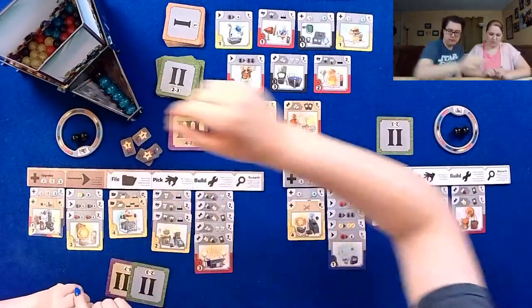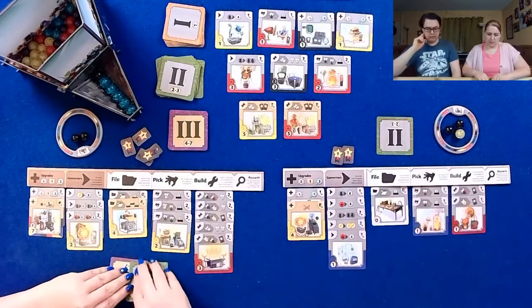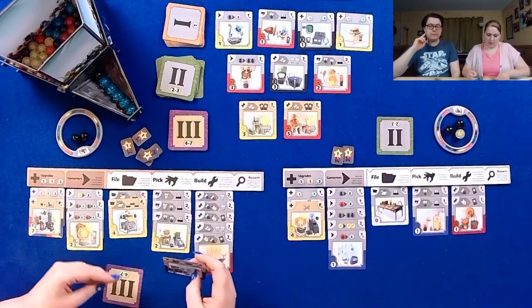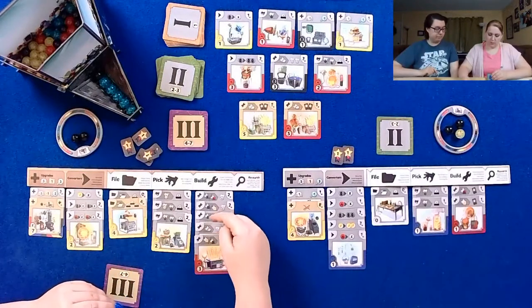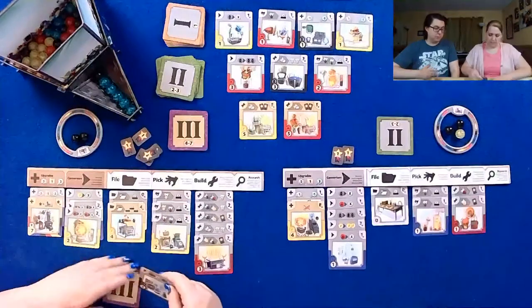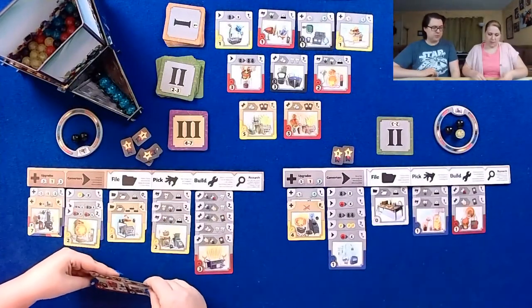I will pick yellow. I'm gonna go ahead... does that put me at sixteen? I count fifteen. So if I build now... this will be the end of the game.